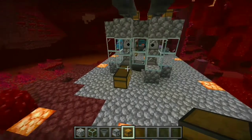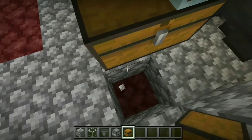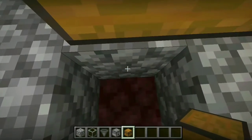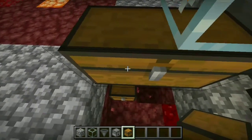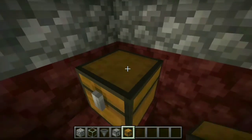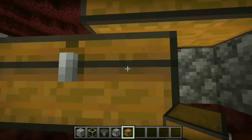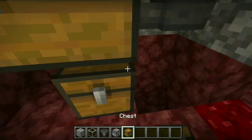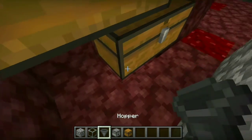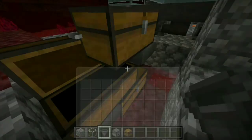If you want to expand the storage, you can just break the floor in this area here, and break this one too. Place a chest there, place a hopper going to that chest, and another chest here with another hopper going into that chest.